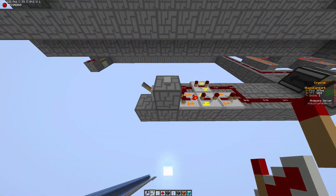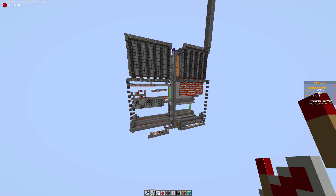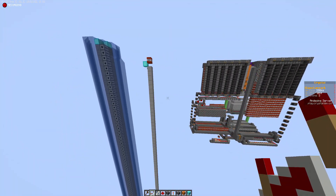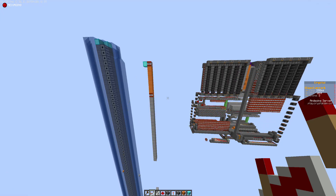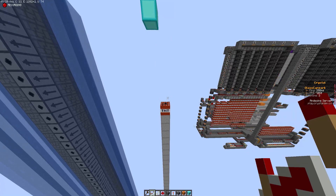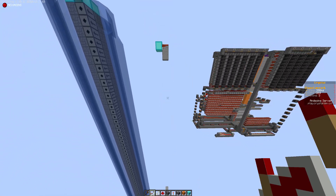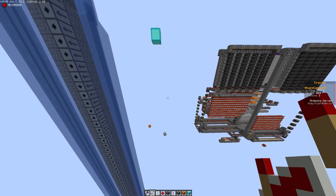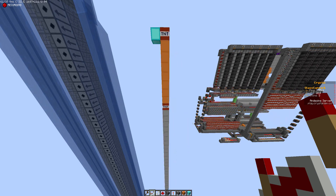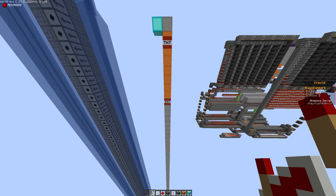We'll test it on auto and see. On auto — can't see how good that reswing is, just pushing it back down to the bottom. Sometimes it's destroying a little bit too much sand, but most of the time it looks fine. Yeah, that's the importance of the reswing right there. I'm happy with that.